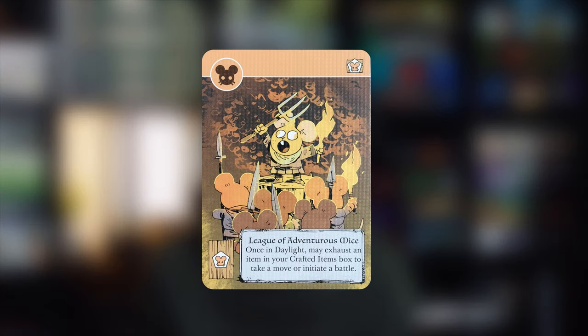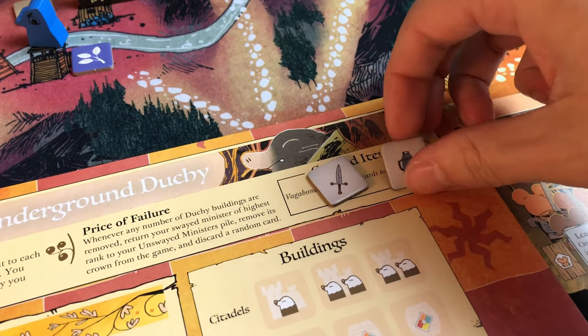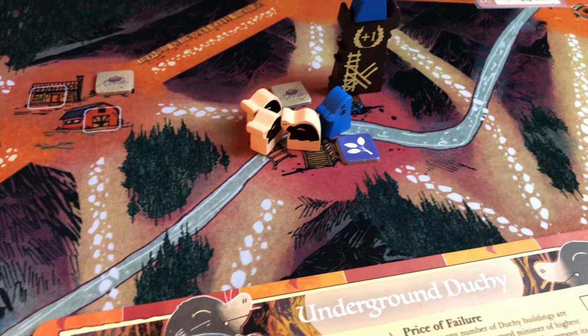While you're crafting items, look out for the card The League of Adventurous Mice. This allows you, once in daylight, to exhaust an item in your crafted items box to take a move or initiate a battle. This can give you a lot of helpful options — getting an extra move or an extra battle can really make a difference on your turn as the Duchy.